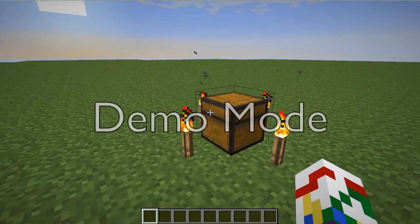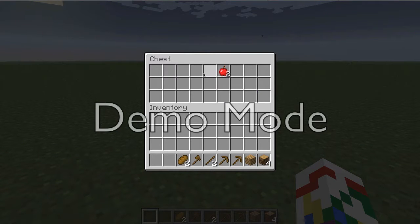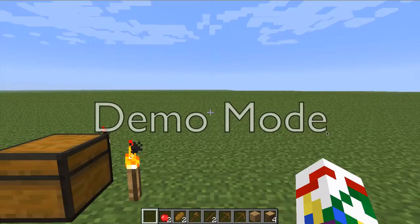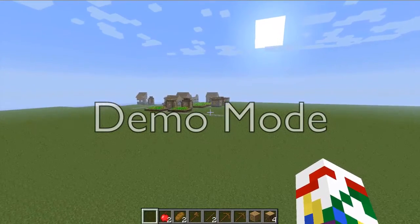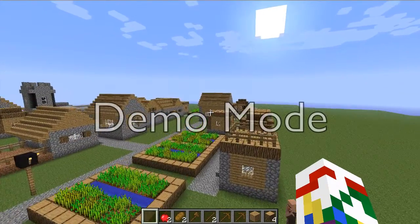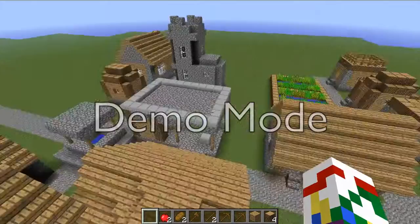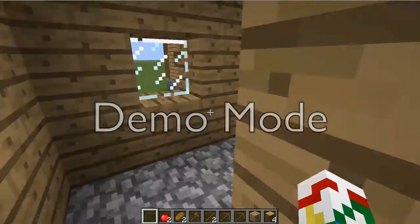So when you spawn in your world, if you look around, you will see a chest surrounded by torches, and then it'll have random stuff. Oh wow, there's a village over there. And for the villages, there's new types of villages. Like if you find one in the desert, it's a sandstone village, which I think is pretty cool.